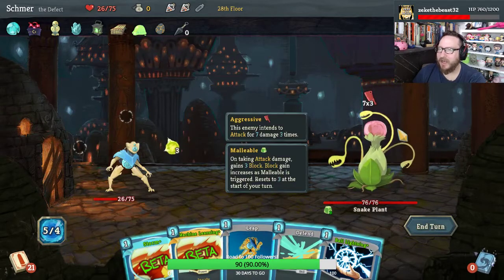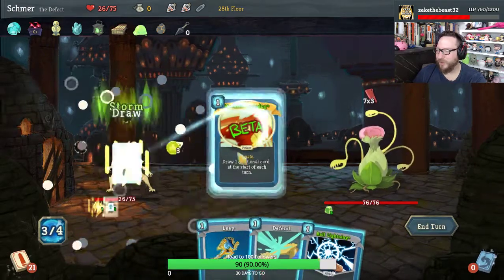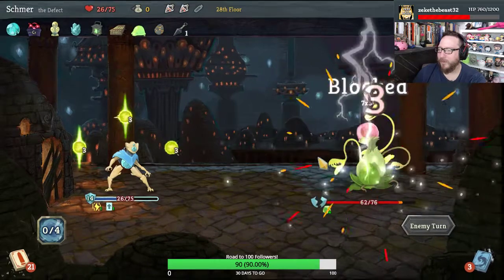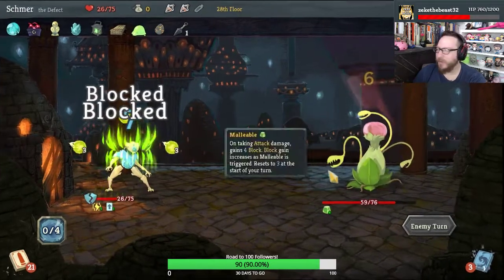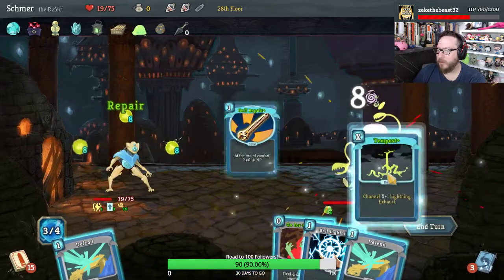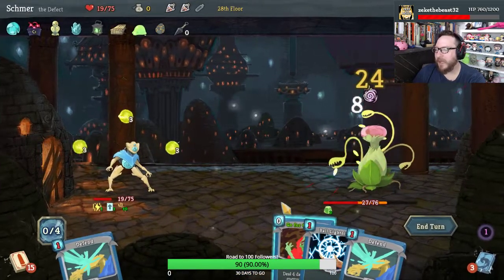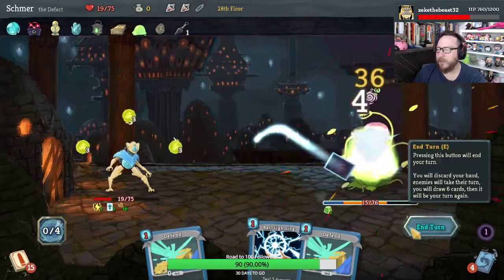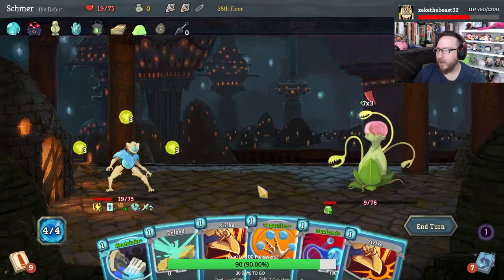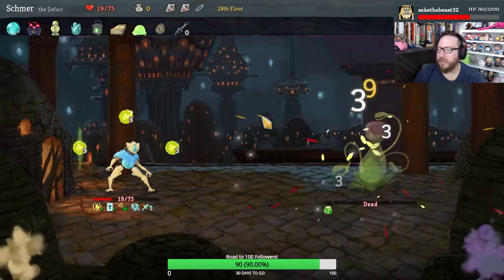It's this guy again? Storm, Machine Learning, Leap, Defend, Ball Lightning — we're taking seven. Can we get past Plant Man? Self Repair. I didn't mean to play Tempest, but honestly it's not that bad — we're doing good damage, and yeah, that was a good play in the end. Can we kill? We already are killing — you're already dead. Very nice.